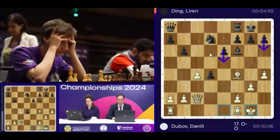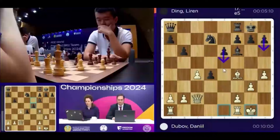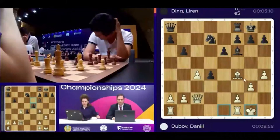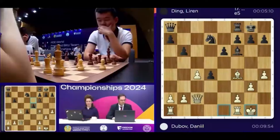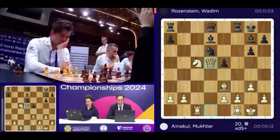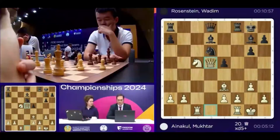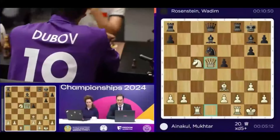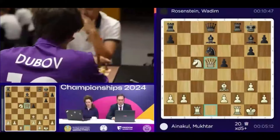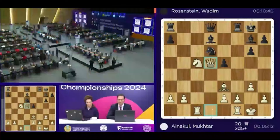White will probably try bishop d6 as an intermediate move. E5 is on the board. By the way, Vadim Rosenstein looks like he might be having a problem on his board. There was a sacrifice on d5 that he probably missed, and he loses a couple of center pawns — it looks like he's going to be losing a piece and it might just be a bad position for him. Game over against Muhtadun Ainakul. So far today Vadim was very shaky — he already lost two games and now ends up in a lot of trouble right from the beginning.